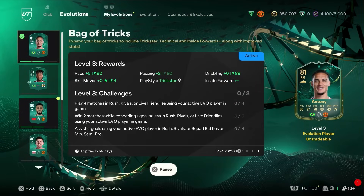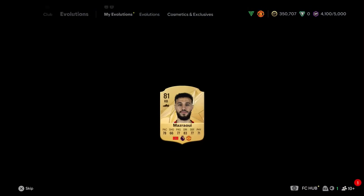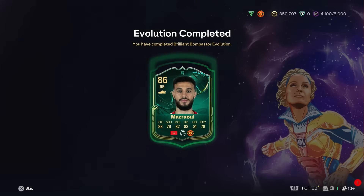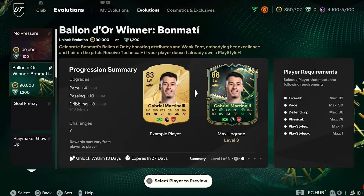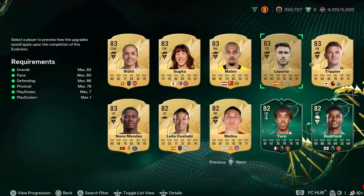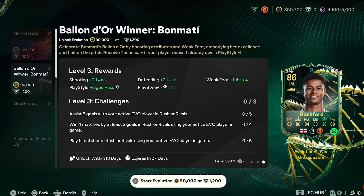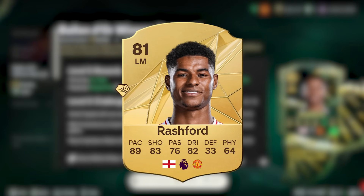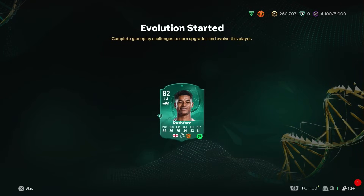We have also got to talk about Evos. I only need one more segment for Anthony up to the 81, but we've got Maz Raui done, and this is massive for this account because this card looks awesome. EA released a pretty crazy Evo yesterday - the Ballon d'Or for Bonmattee. Marcus Rashford fits into this and gets a big boost. You can take him up from the 81 version gold card up to this, and of course I've already got an Evo going - he's my favourite player in my team. So we're going to commit to that, and Marcus Rashford will get upgraded eventually.